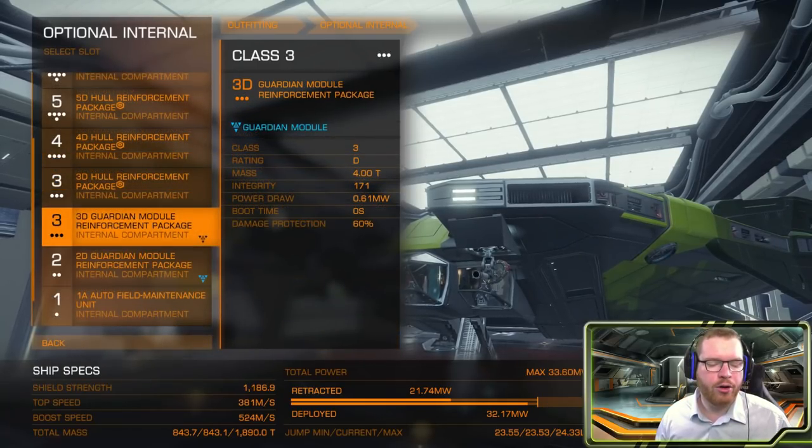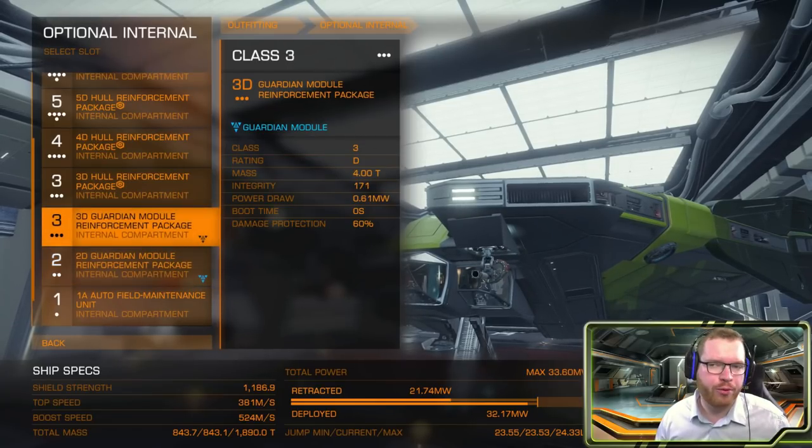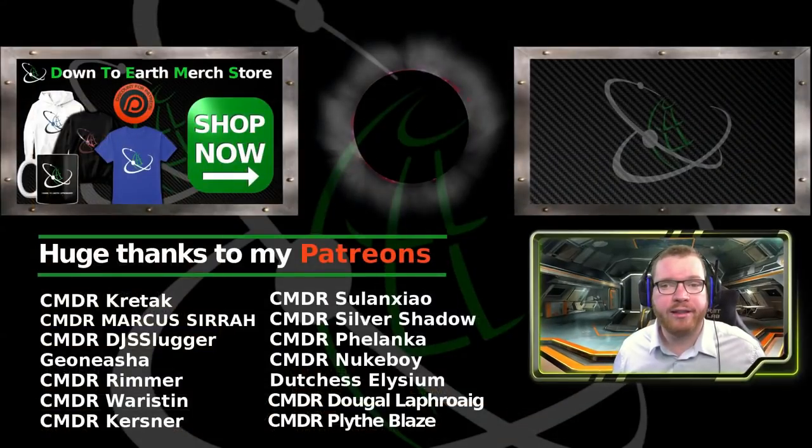And then finally we have two guardian module reinforcement packs — one grade 5 and one grade 2. Again this is also an unlock, but they do not get engineered. These are just there to protect our modules from damage. And finally we have a 1A auto field maintenance unit. As I said there will be downtime, so you will have time to go out and repair your modules if some of them begin to drop too low — you can repair during the fight. So that is the build.